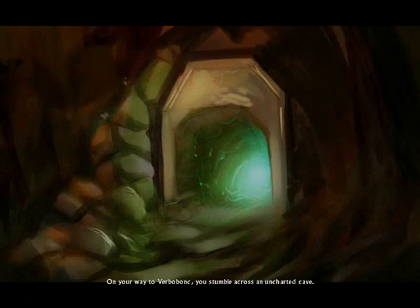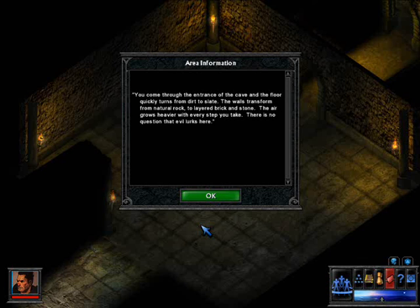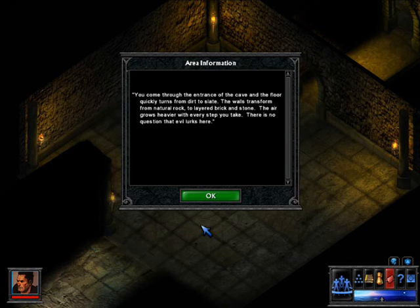On your way to Verbumach, you stumble across an uncharted cave. There's not much introduction in this bit. You come through the entrance of the cave and the floor quickly turns from dirt to slate. The walls transform from natural rock to layered brick and stone. The air grows heavier with every step you take. There is no question that evil lurks here.